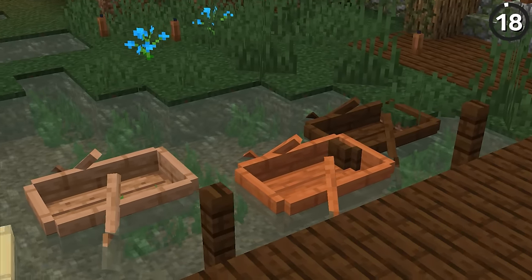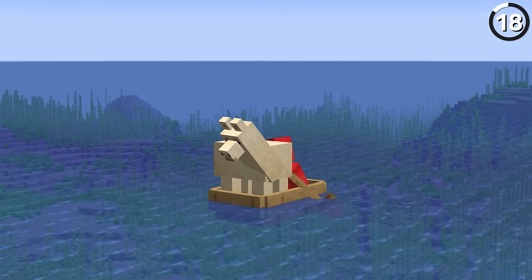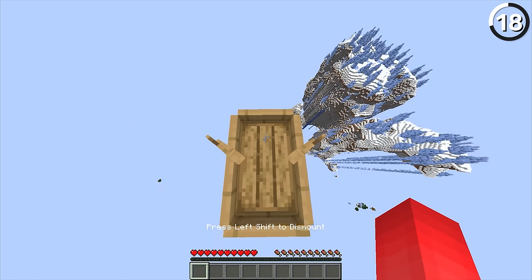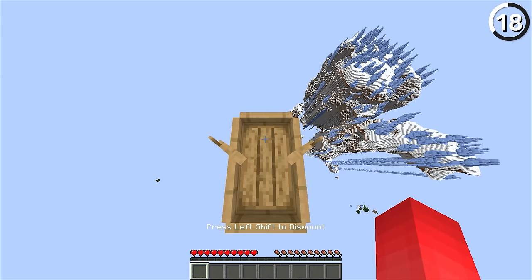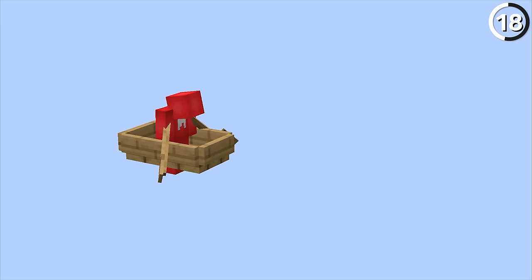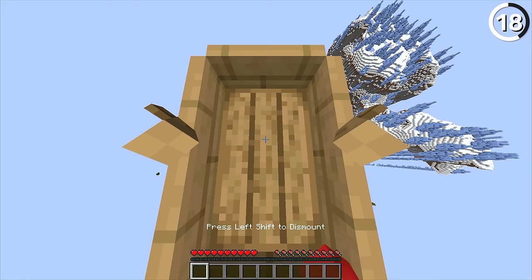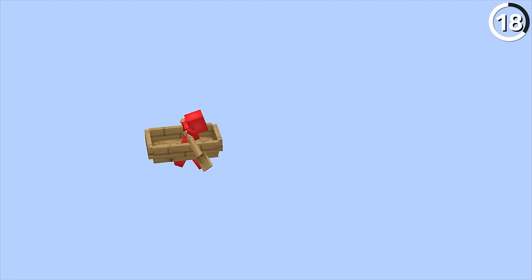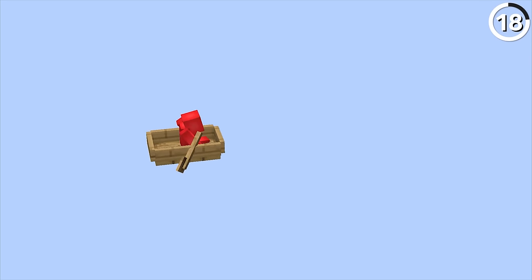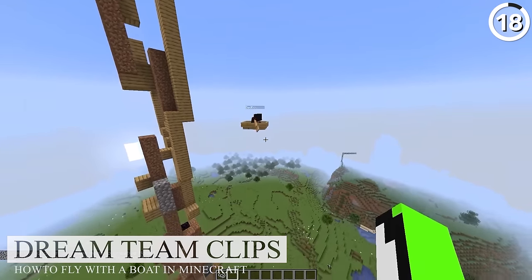Minecraft has boats, but it doesn't have planes — at least not yet. We're all capable of putting those five wooden planks to better use in the sky. First, get into third-person mode with F5. Then, if you get in and out of the boat repeatedly while falling, you're able to slow down its velocity to a snail's pace. Every time you get out of the boat, it cancels its current velocity. And you don't just have to use this for falling slow — you can also use it for moving a wider horizontal distance, which is why you'll see speedrunners using this to save themselves on a run.